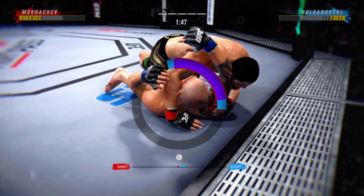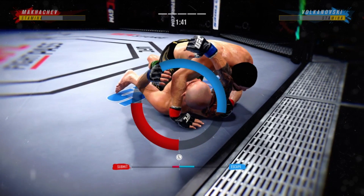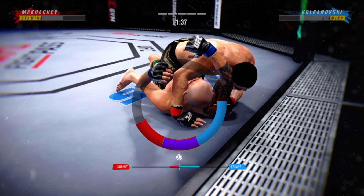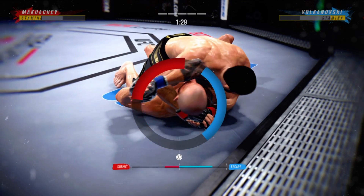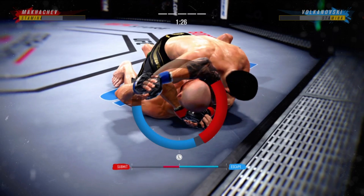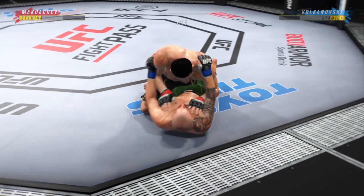It looks like he may be trying to set up an arm triangle choke. He needs to secure the left arm, push it across, and secure it with his hand. Arm triangle, arm triangle. And he's out.